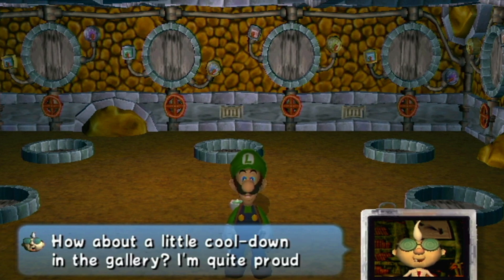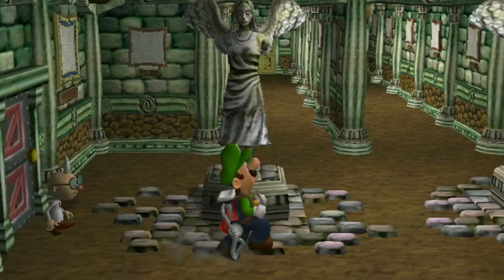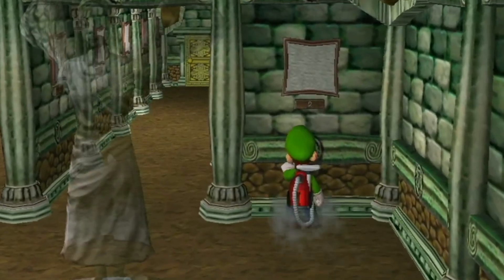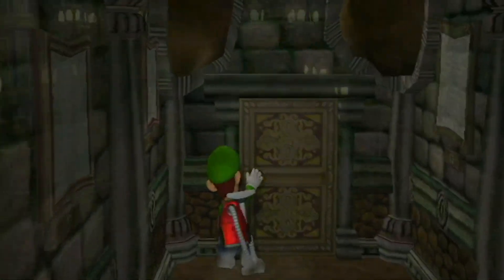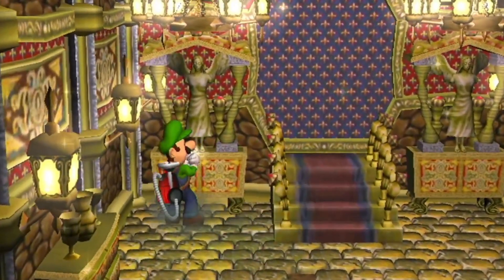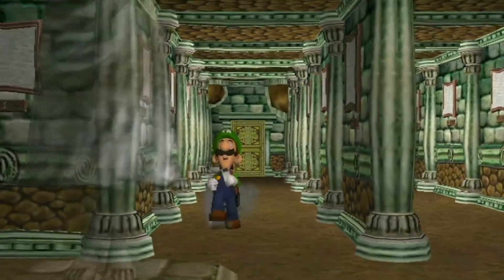It looks like you worked up quite a sweat there. We're gonna go to the gallery. So now we're in the gallery — these are the pictures that the ghosts escaped from. There's nothing to get in there, guys. Let's go back and talk to Professor EGAD — he'll tell you about it, but I just told you about it.